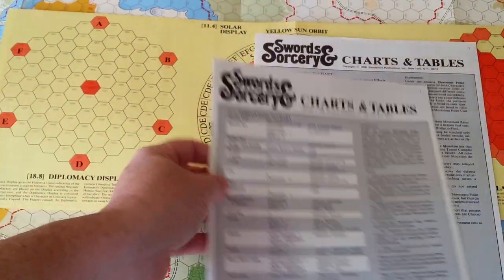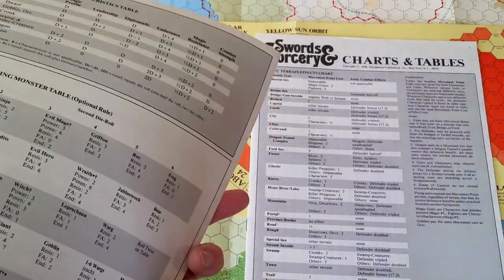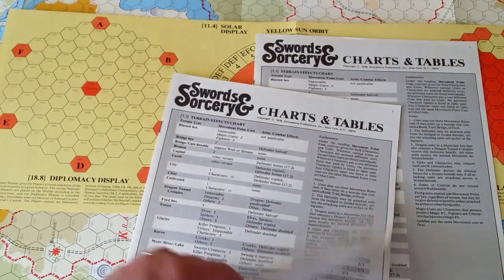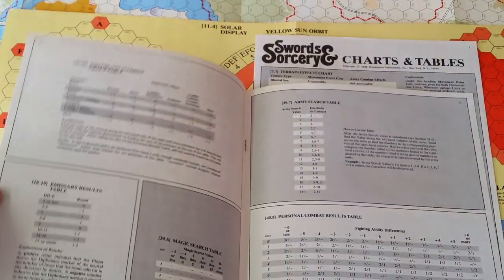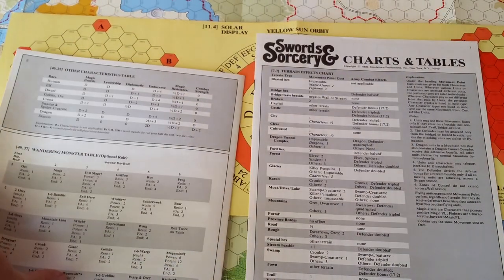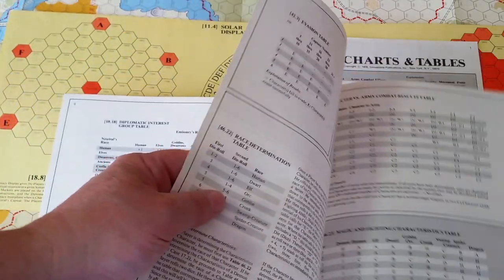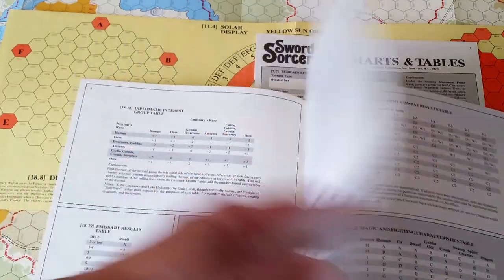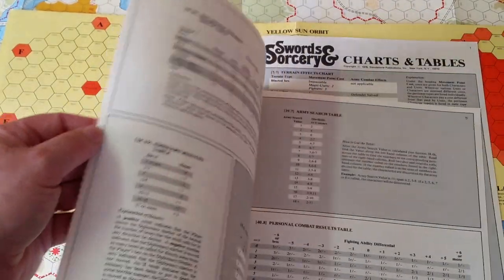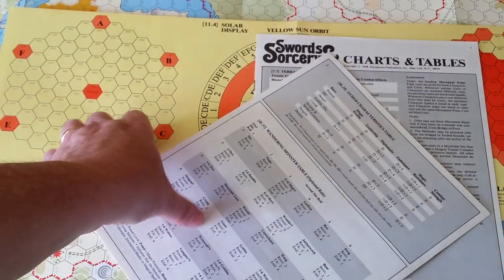There are two player chart and table booklets, and SPI was onto something here — I really liked having all the rules references, charts, and tables for a given game all under one cover instead of two or three separate sheets. It's simple — a couple sheets of 11 by 17 paper stapled together — but each player gets what they need. It's mostly a two-player game in my experience; it's hard to get many more people to play in any case.